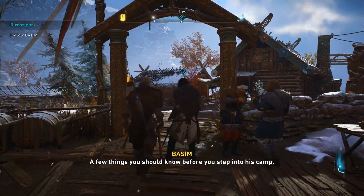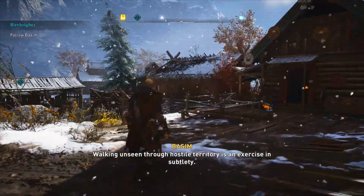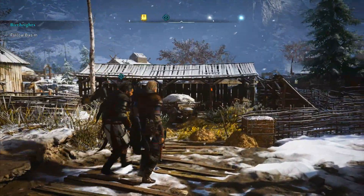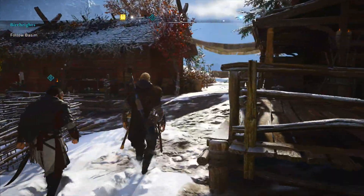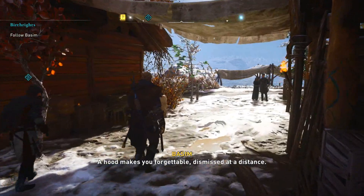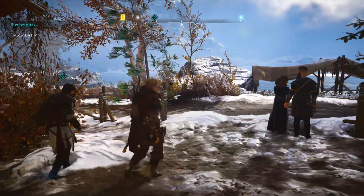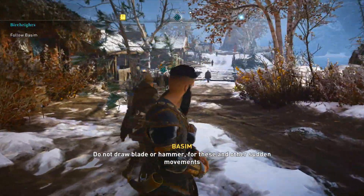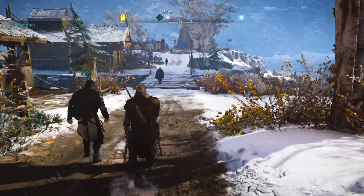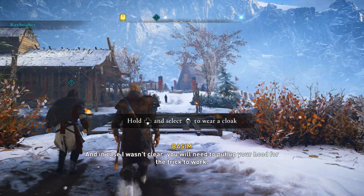Alright, let's do this boys — let's go! Basim narrates: 'Walking unseen through hostile territory is an exercise in subtlety. Forgettable, dismissed at a distance — remain far from watchful eyes and you will be invisible to them. Do not draw a blade or hammer, for sudden movements can break your disguise.' The player hopes they don't get spotted, wondering if there's an enemy base up ahead. They also wonder if you can change armor colors later in the game.